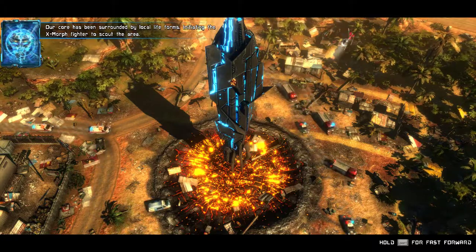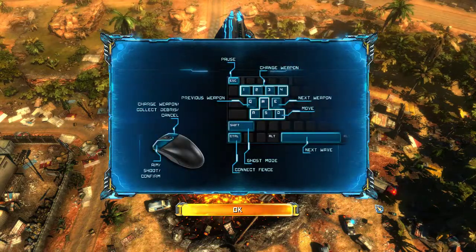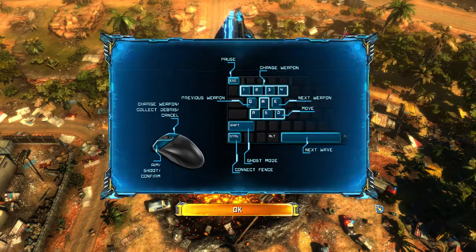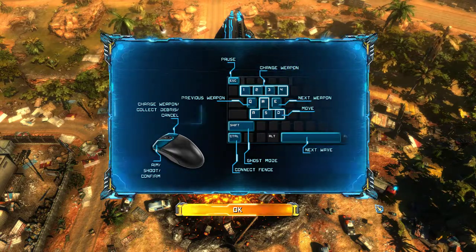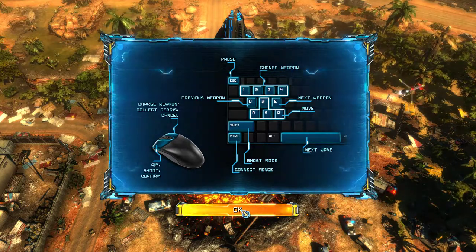Right here you can see the controls. Basically left shoots and right collects debris. It uses WASD controls, or you can use one, two, three, four to change your weapon. You'll see as we go along how that works.